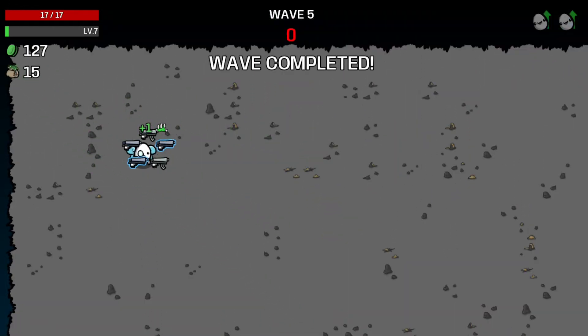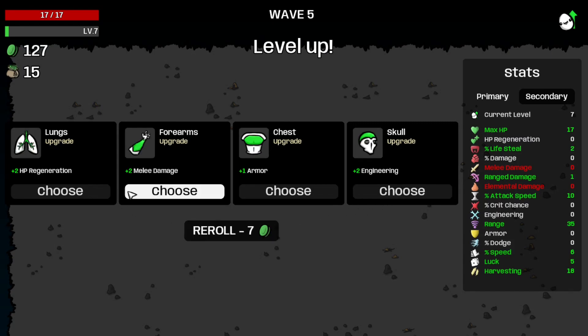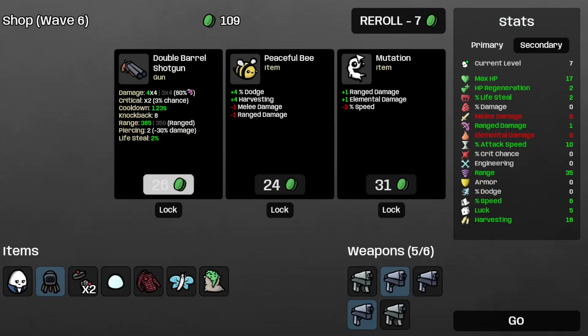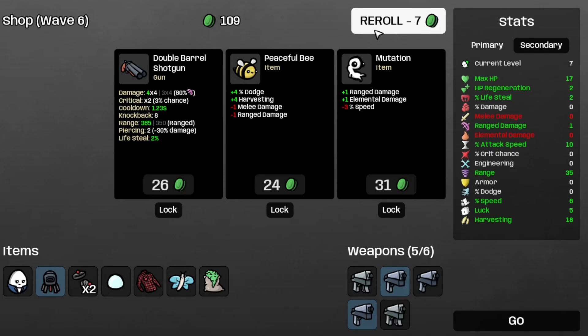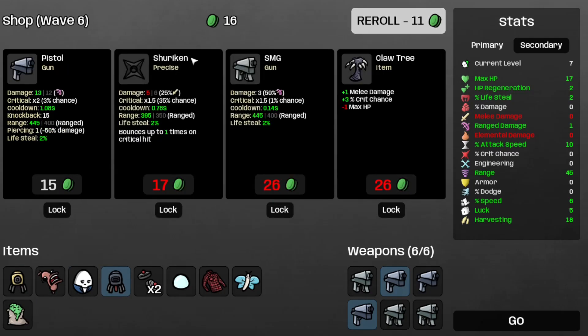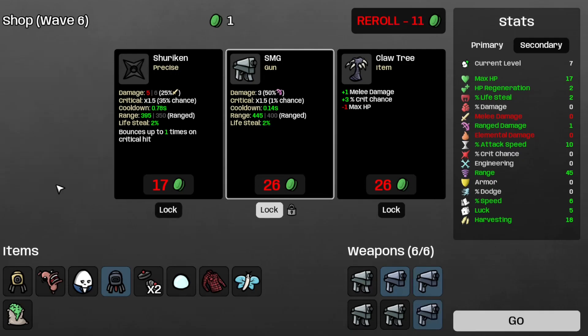That's wave 5 completed. Let's take some more speed, because speed is a gain and you're gonna regret not having enough speed later on in this game. Let's take some more regen, and let's take the landmines. I think we're just doing pistols and SMGs today, so let's re-roll. Take the scared sausage, the SMG, and the turret. Save the other SMG, take the pistol for later, and I'm broke. On to wave 6.